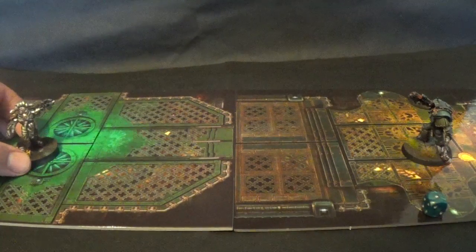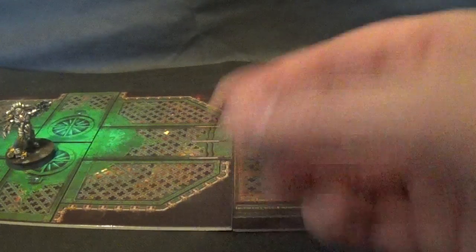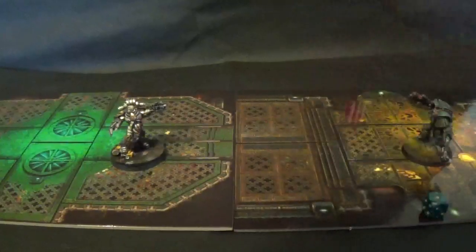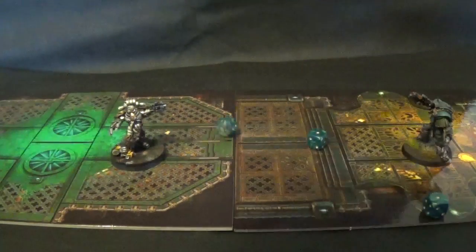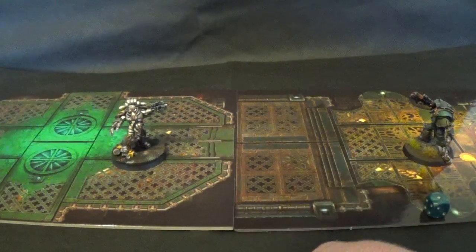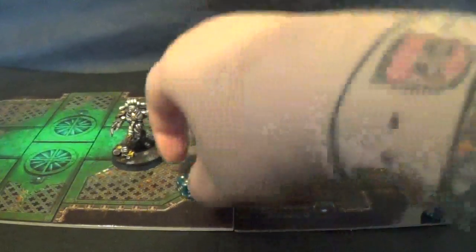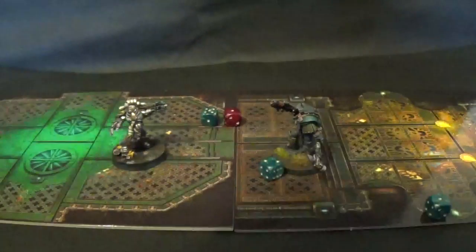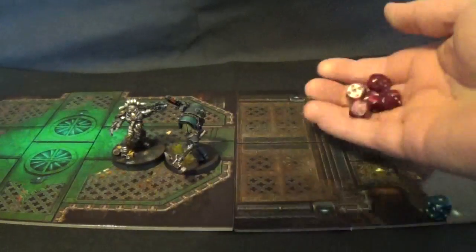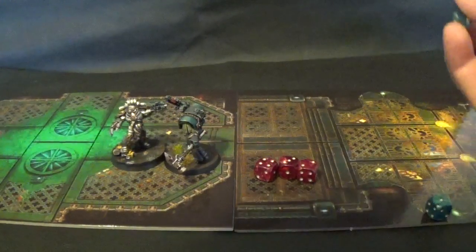Sudden death — if Narek wins we go to round 4, if Praetor wins he takes it overall. Narek goes first, moves up 6, fires the mastercrafted bolt pistol — hits, wounds on a 4, wounds — Praetor makes his 2+ save. Narek tries a 12-inch charge but fails. Praetor's turn: moves up 6, fires the combi-volkite — hits, wounds on a 3 — Narek makes his 2+ save. 6-inch charge goes in. Praetor gets 5 attacks on the charge hitting on 3s, wounding on 2s — 3 wounds. Narek fails his 5+ refractor field save and is dead.